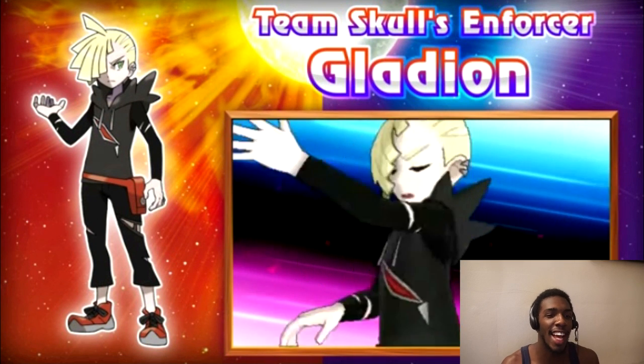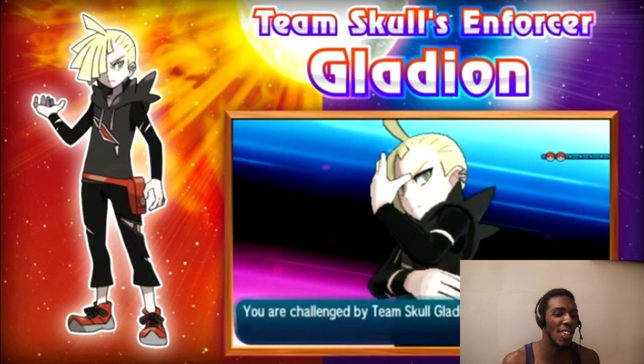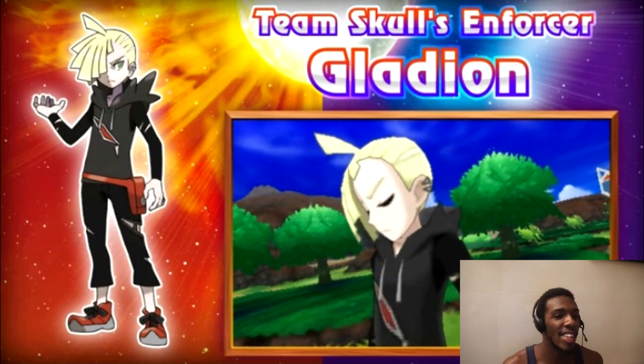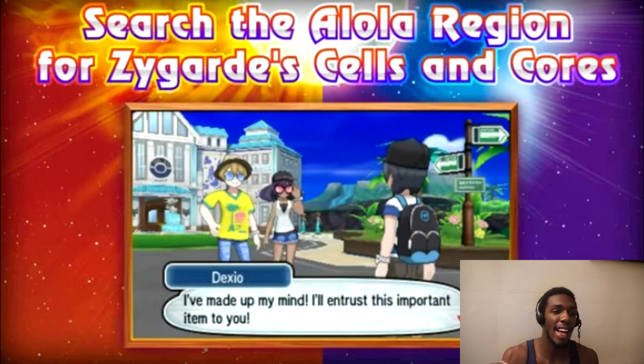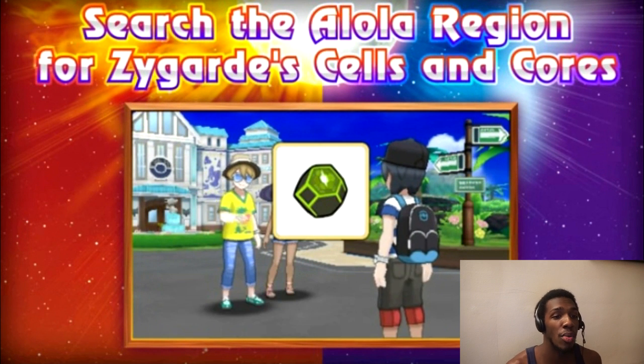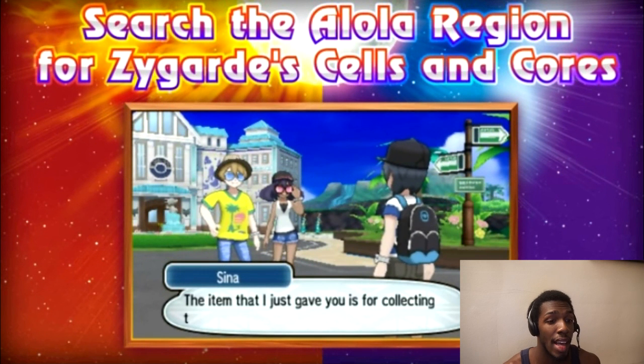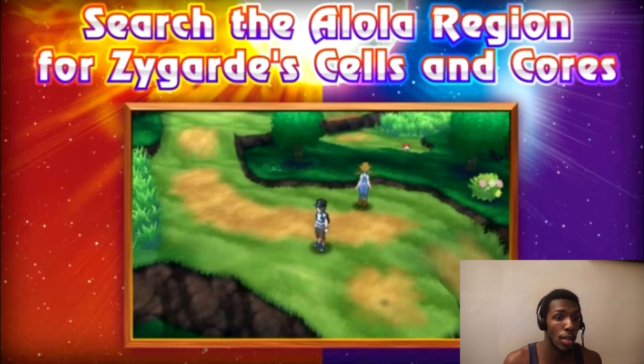And Team Skull's Enforcer Gladion — look at that pose. Everyone's been going crazy about this Sasuke Chidori thing he's been doing. I think he's actually supposed to be a rival as well. Also, we have to search for Zygarde cells and cores in the Alola region, so this ties in the whole thing about why Zygarde is in Alola.